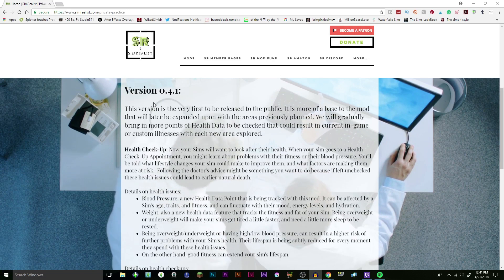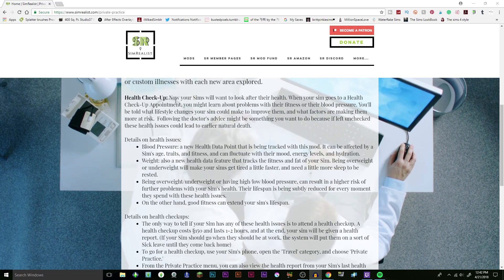This version is the very first release to the public — more of a base that will later be expanded. They will gradually bring more health data points to be checked, which could result in current in-game or custom illnesses. With each new area explored, a health checkup will make your sims want to look after their health. When your sim goes to a health checkup appointment, you might learn about problems with fitness or blood pressure.